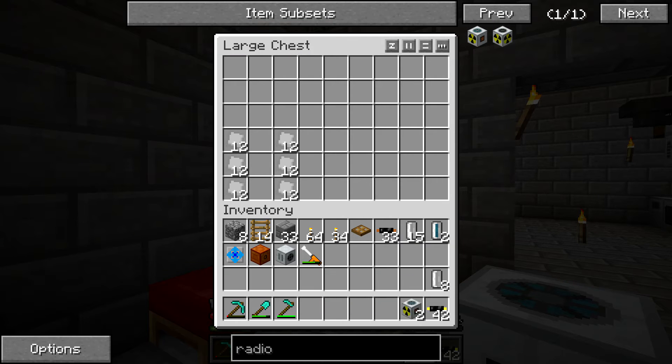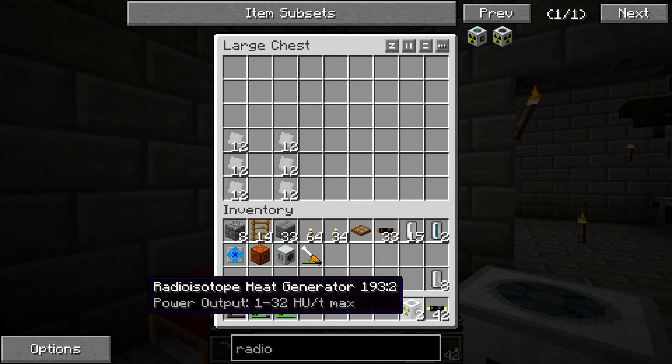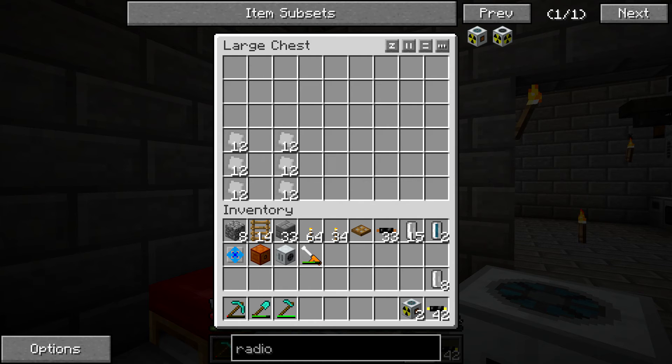It might be a little bit surprising because right now this says it outputs one to 32 heat units per tick max, but that is the same as the current fluid heat generator we have down there. I checked this out in a creative world and got it to 62 or 64 heat units per tick. So it did seem a lot faster. We'll do a comparison and we'll see which is better.